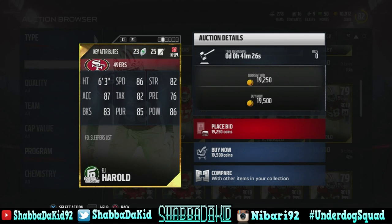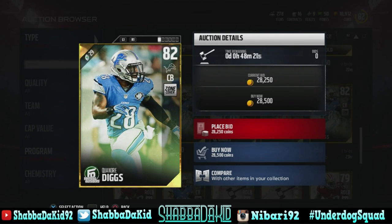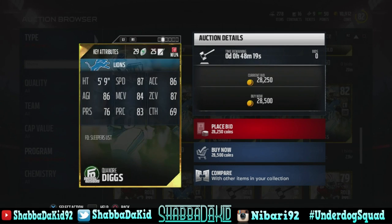Then it's Eli Harrell from the San Francisco 49ers — this man has 86 speed, 82 strength, 87 acceleration, 82 tackle, 83 block shed, and 86 hit power. Then it's Quandre Diggs — he has 87 speed, 86 acceleration, 84 man coverage, 87 zone coverage, 83 play recognition, and 69 catching.